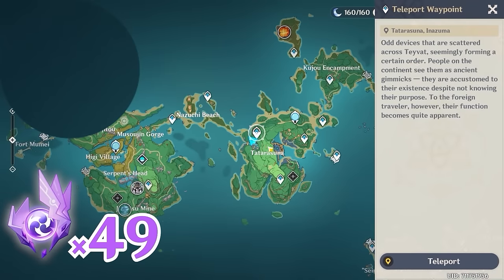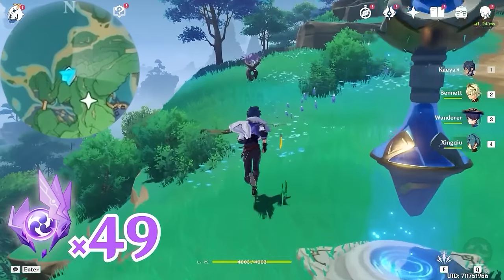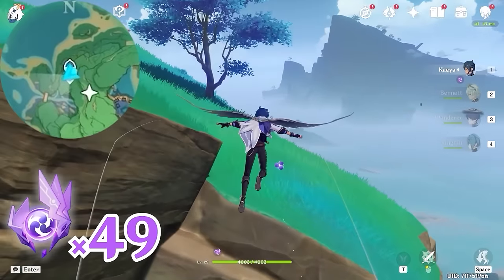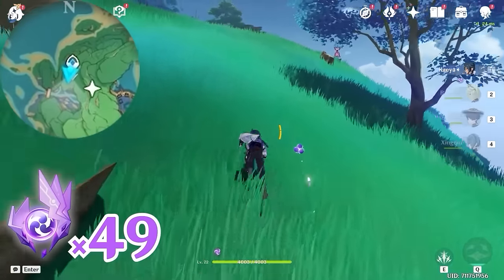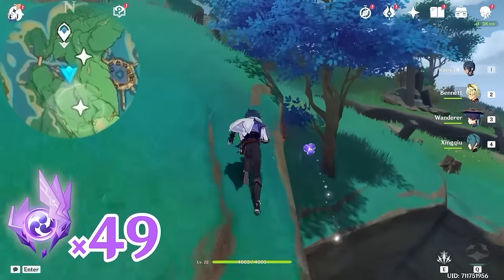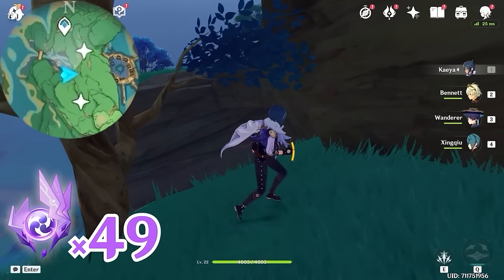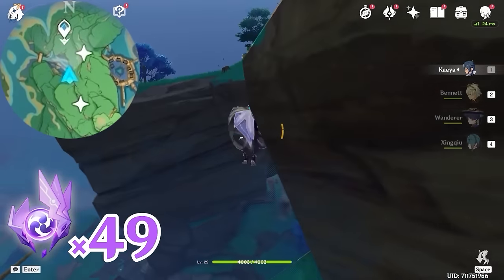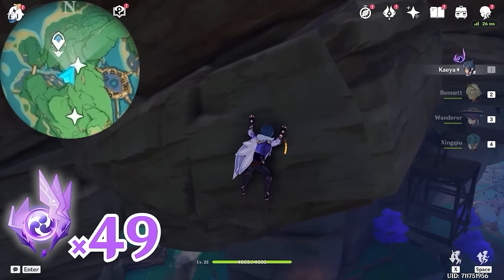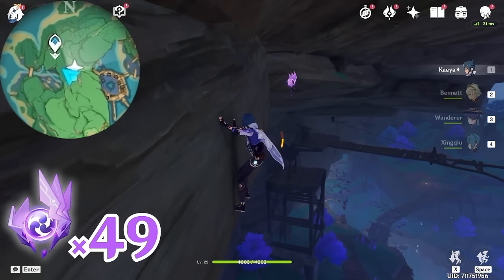Then let's teleport back, and head towards northeast, upper right on the minimap. Grab an Electrogranum and teleport up. Head towards south, downward on the minimap. Come to this tree here, then turn around and turn towards north, upward on the minimap. We are going to glide and hang onto this rock, and climb along it. You will see the Electroculus floating in front of the rock.